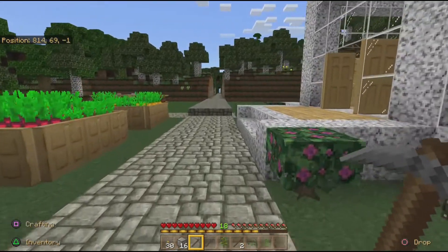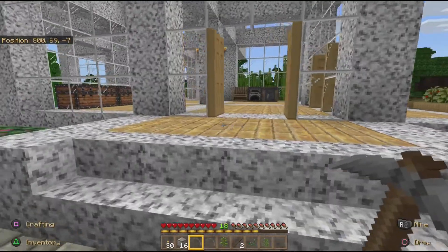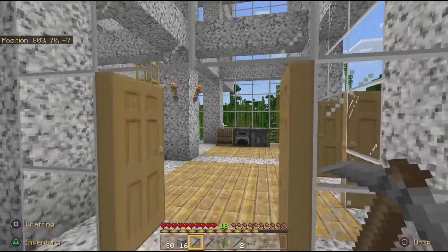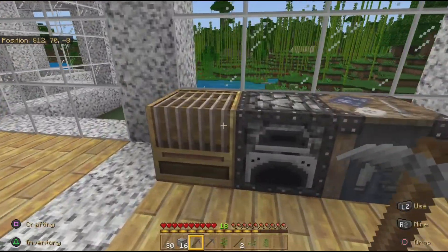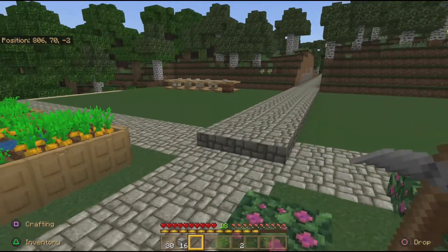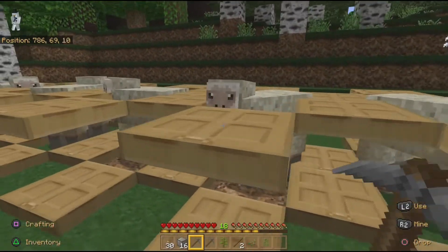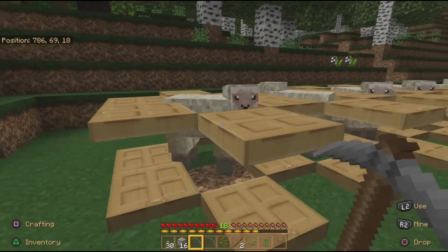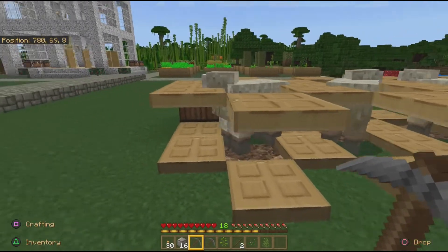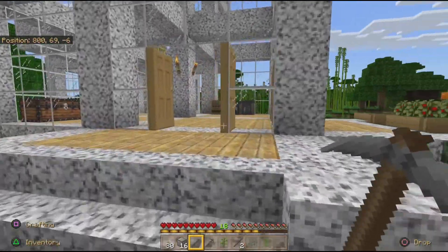I'm going to head inside to see if I can find the wool farm. She has some flowering azalea - I want to get a couple of these to put in front of my house. Doesn't look like there's much inside here. The wool must be outside. Is that the wool over there? I walked right past it when I came in. What kind of fencing setup is this? Do the sheep really stay inside the trap doors? I assume she's doing this because it's somehow easier to get the wool after you shear them.